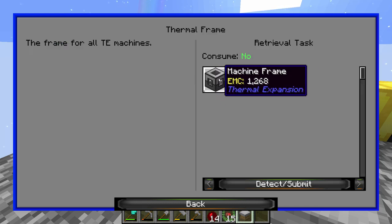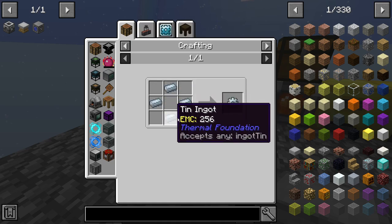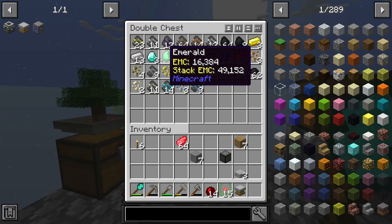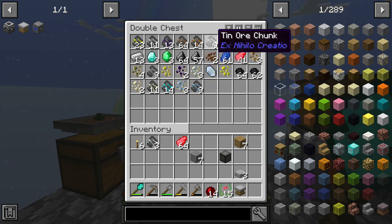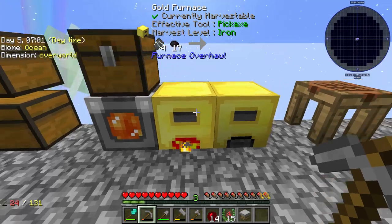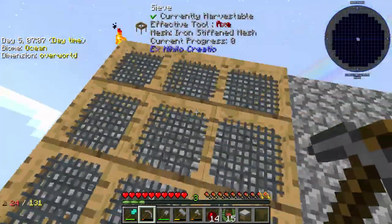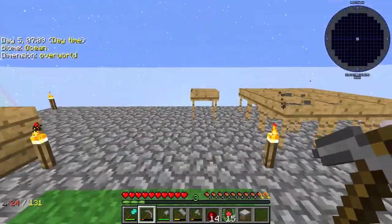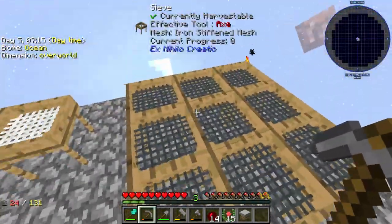So now we can go ahead and start our thermal frame. This machine frame will unlock pretty much every single machine in thermal expansion. We're going to need 10 ingots for this. We're definitely wasting some resources by not doubling our ore right now, which is not ideal. But it's also fine — probably between after this episode I'm going to maybe set up another sifting station and add more sieves and sieve a bunch of resources.